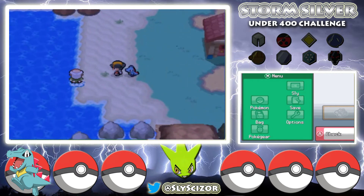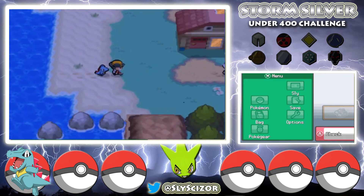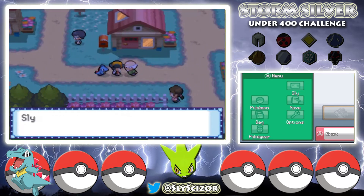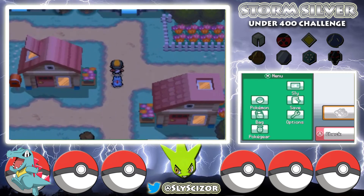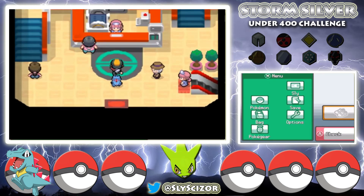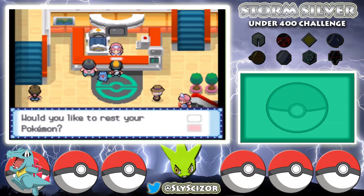The guide shows us Route 30 is to the north. He also shows us the sea — thanks, not blind. At his house he gives us the Old Rod, which I don't think happens in the regular game. I'm not sure we can catch anything great with it. Let's heal up Totodile and head north to Mr. Pokemon's house.